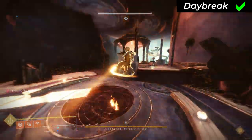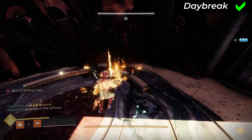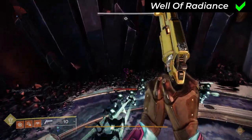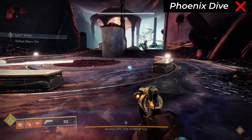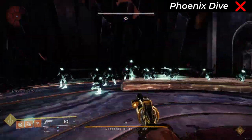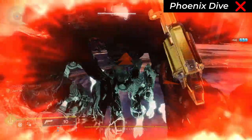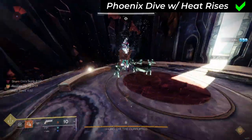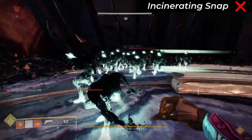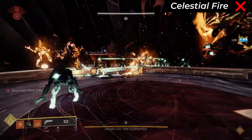Solar Warlock. Daybreak super: yes. Well of Radiance super: yes from multi-kills on the initial cast. Phoenix Dive class ability — this is the scorch exception mentioned earlier. It doesn't count as explosive by default because it does no damage, but with the Heat Rises aspect active it adds scorch which for some reason does now count as explosive. Incinerating Snap melee: no. Celestial Fire melee: no.